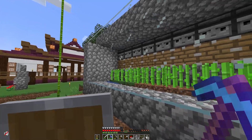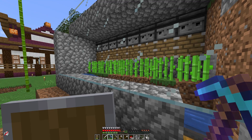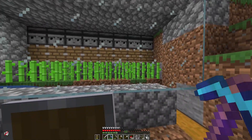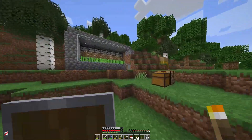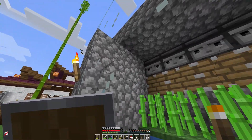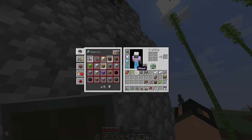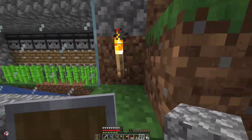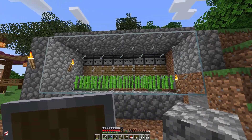So here we go — we have our automatic sugarcane farm. It should start working if we do a bit of AFK near the farm. It's not gonna magically start going crazy just yet. I'm also gonna go ahead and add some torches, put some on the outside and one on the inside walls on the glass. Alright, well here's the final farm.